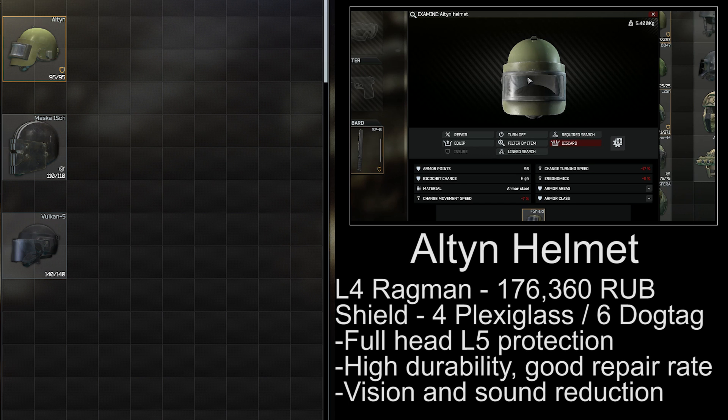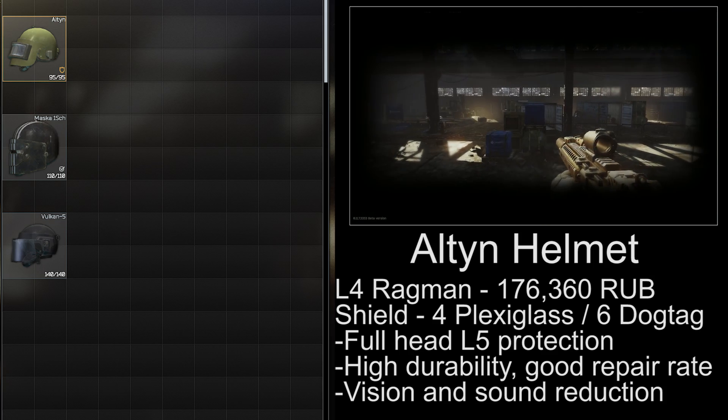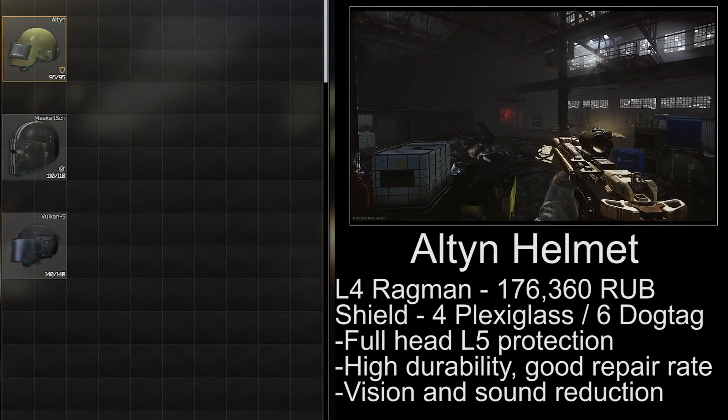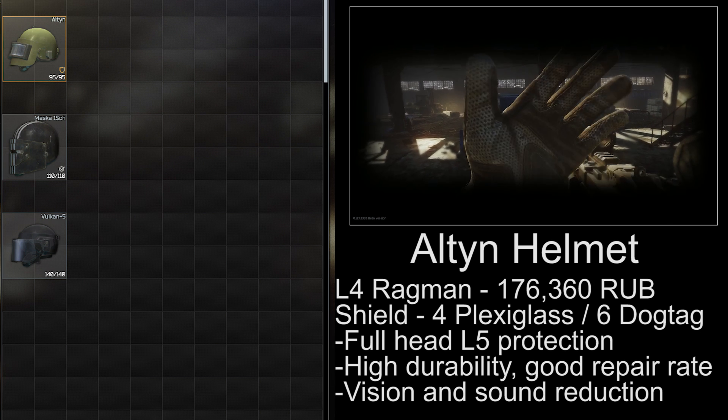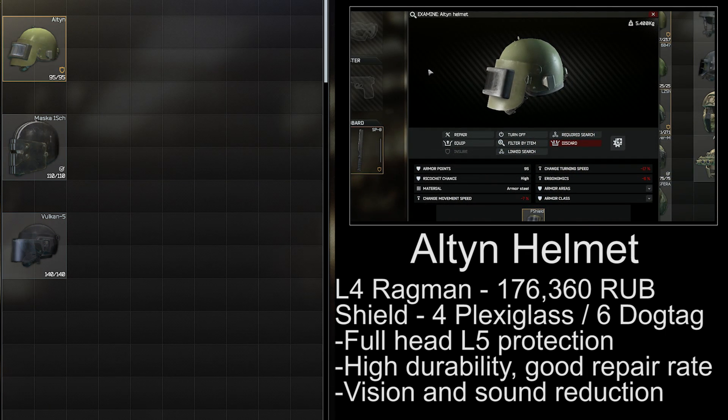The Alton helmet is available from level 4 Ragman for 176,000 rubles, and the shield will run you 4 plexiglass or 6 dog tags for a trade. It's the only helmet in Escape from Tarkov that offers full level 5 protection around your head, and it has high durability, good repair rate, and a decent visor compared to the other competitor.